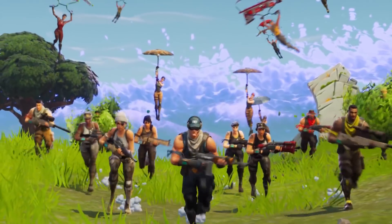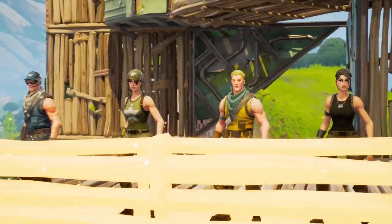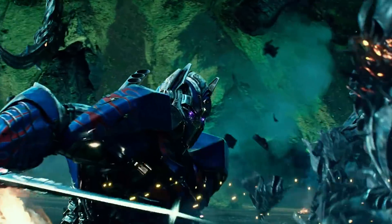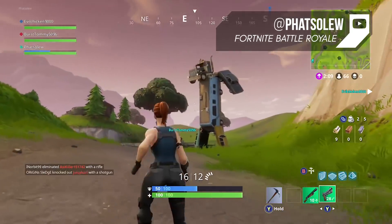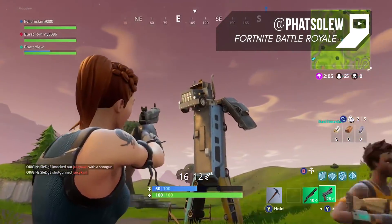Optimus Prime. Anyone can get lost while venturing through Fortnite's giant map alone — it would be cool to have a friend like the leader of the Autobots by your side. Maybe you can't have Optimus Prime fighting alongside you in Fortnite, but he is an easter egg hanging out on the map. You can spot him on the road near a small settlement just southwest of the Lonely Lodge.